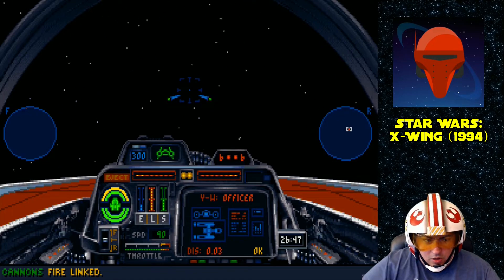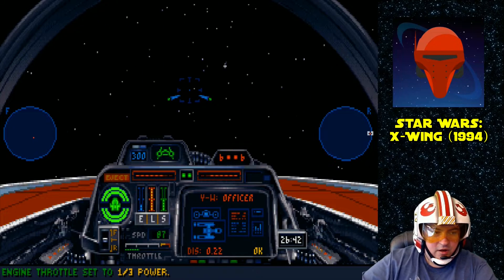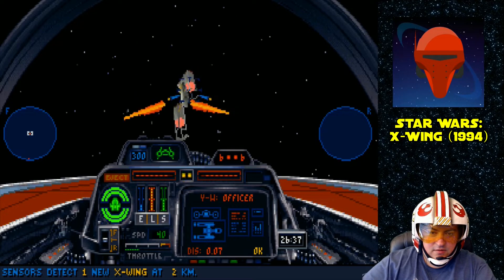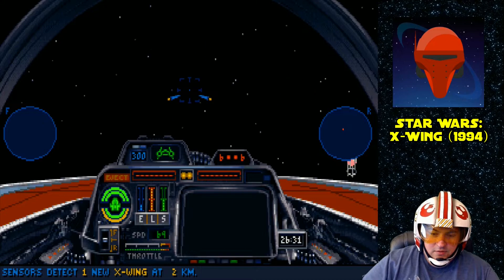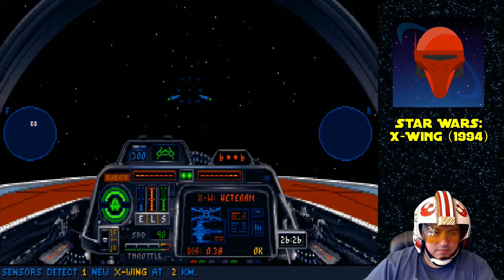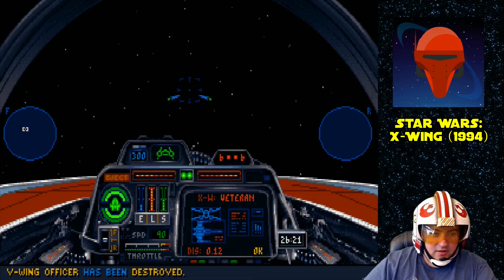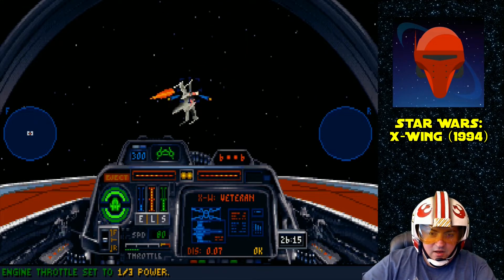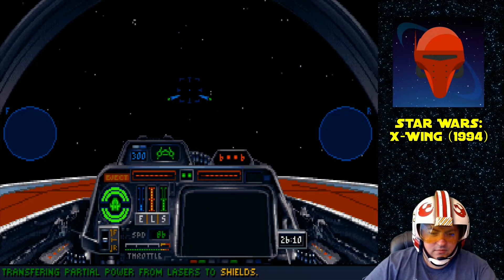Projectiles like torpedoes and missiles can actually be shot and destroyed. So one strategy is to go head-to-head with an A-Wing that's locking onto you and just spam lasers at it, hoping you destroy the missile before it hits you.